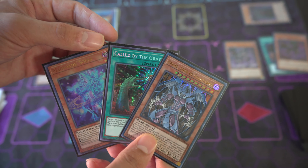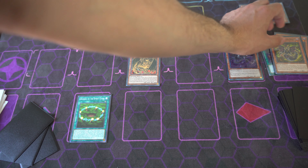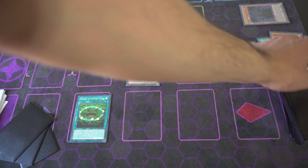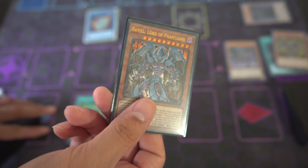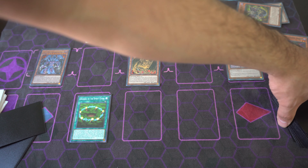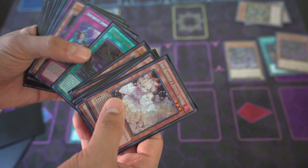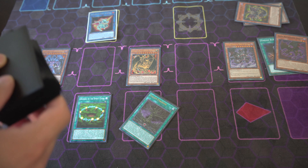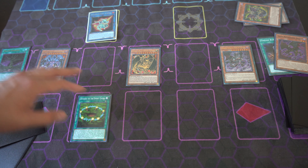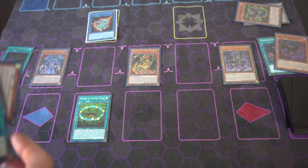We got Rabiel right there looking great, and we still have Magician's Souls in hand. We tribute Chaos Summoning Beast and special summon Rabiel to the field. Then we banish Chaos Summoning Beast from the graveyard and search Fallen Paradise — because when I see Chaos Summoning Beast, all I see is Fallen Paradise. We activate Fallen Paradise since we control two Sacred Beast monsters and use its effect to draw two additional cards. We still have Magician's Souls in hand — really awesome.